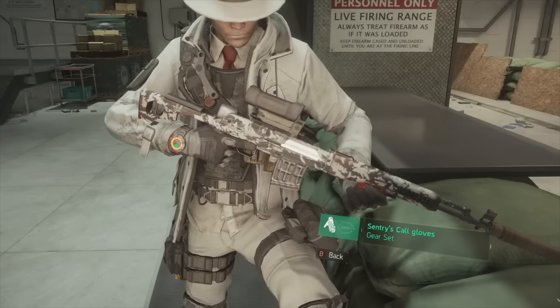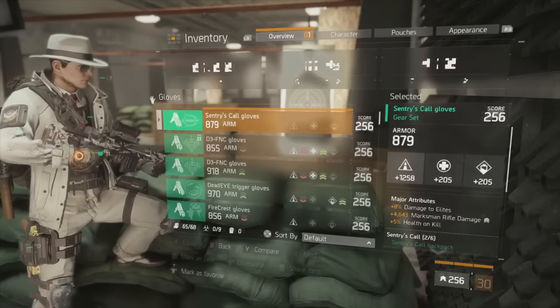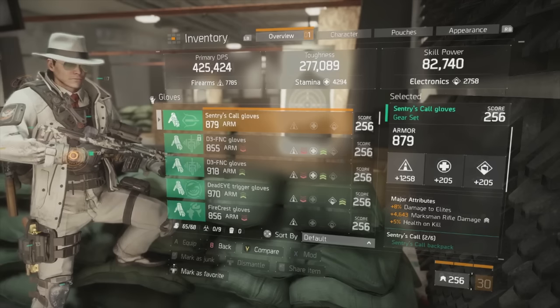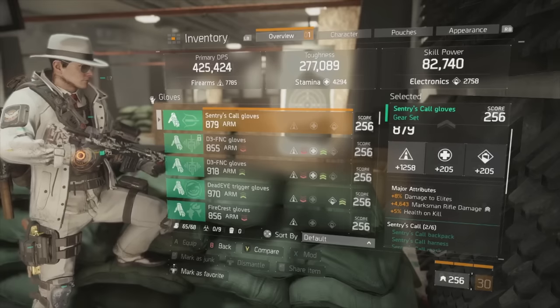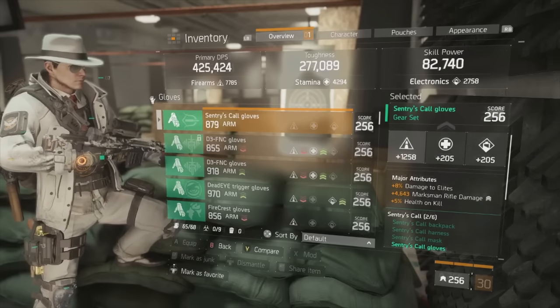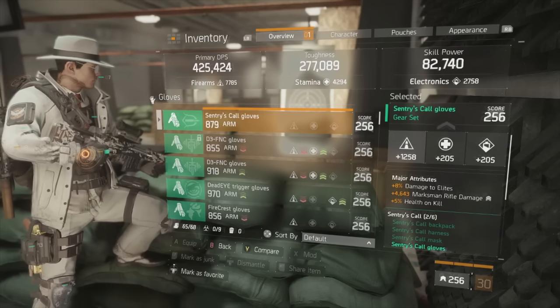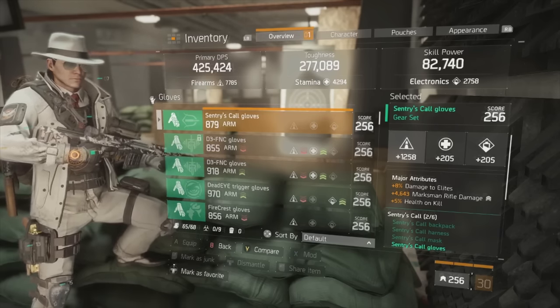Moving on to my Sentry's Call gloves — I'll also talk about further ways to min-max this build beyond what's shown on my character. On these gloves you need to roll marksman rifle damage to get full utility out of the build, and you need as high a main stat roll as possible. I have 1258. Outside of that, I would switch health on kill to critical hit damage — you do not want critical hit chance on any pieces of gear, especially your gloves.